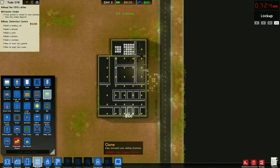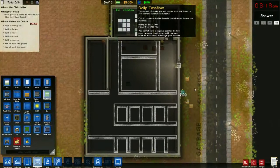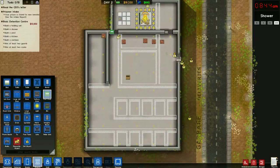In the first video, we're just going to get the prison up and bring in our first 10 prisoners. In the second video we'll be running the prison and doing a few extra things, making sure we feed them and everything. But we're going to go through this basic detention center grant and build this prison up first.